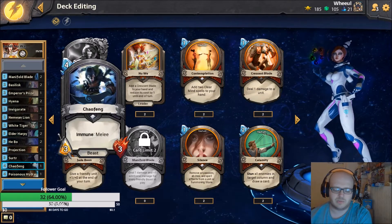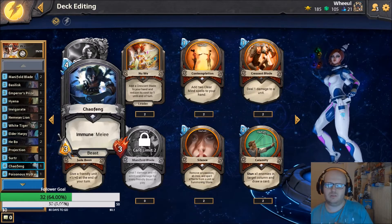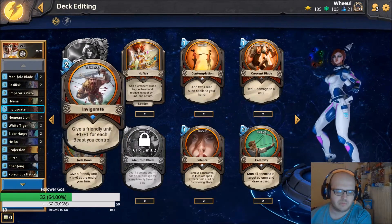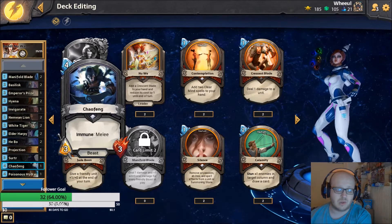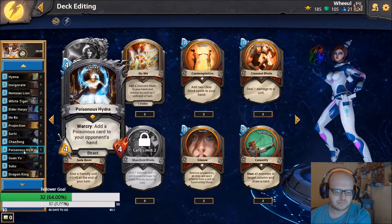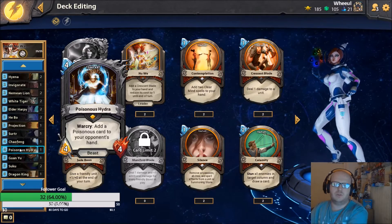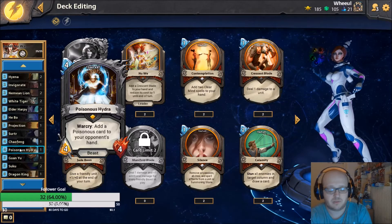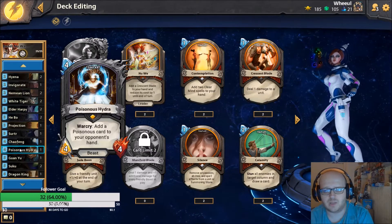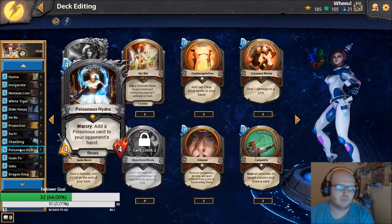Chaffing: four-drop three-three, immune to melee. I've won games off the back of this card alone. There's only one of it because you don't really need more than one - it's just in there. You buff it with invigorate and they don't have anything to stop it. It's a really big creature that minions can't kill, and there's a lot of meta units right now. Poisonous Hydra: four-drop four-four, adds a poisonous card to your opponent's hand. If they don't play the two mana to get rid of it, that's four damage they take at the start of every turn.